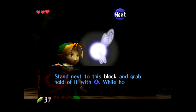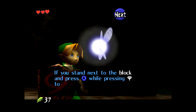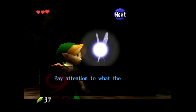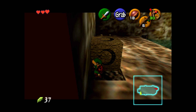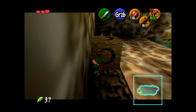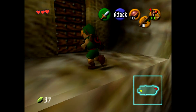Now Navi's going to tell me how to push and pull a block, and how to climb on top of one. All you do is push the block to the other end and then you can just climb up there.